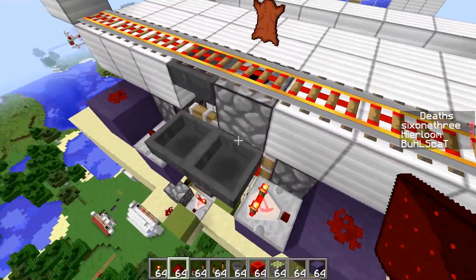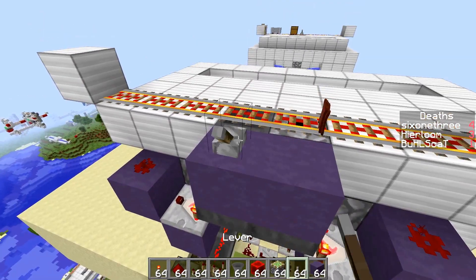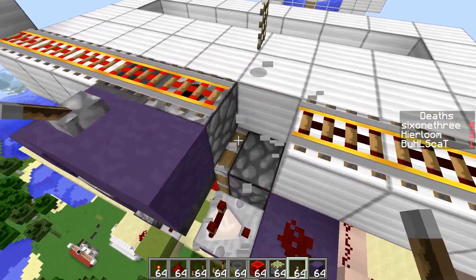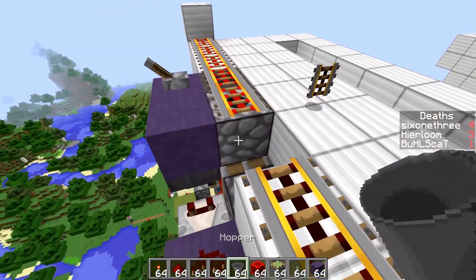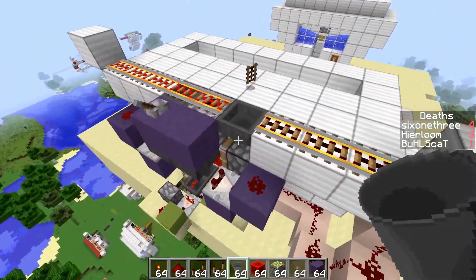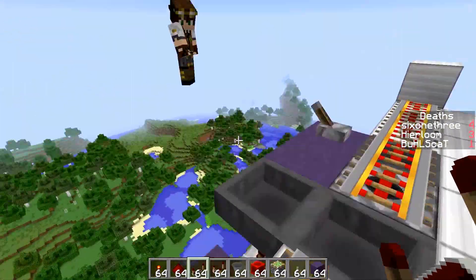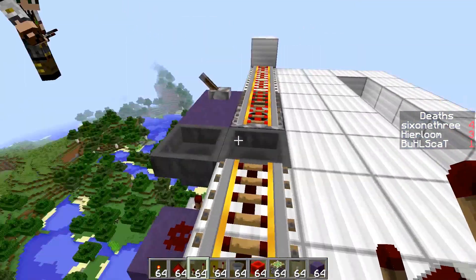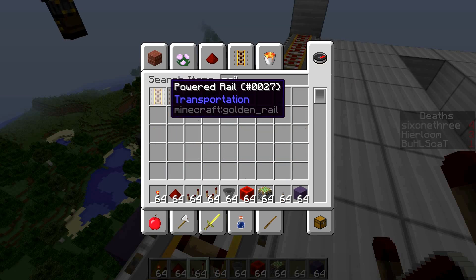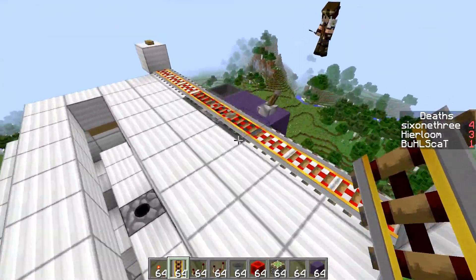Add a shutoff switch on top of these two blocks. The only other thing left to do is add a hopper here — this is optional, but it allows you to attach a chest or even a wheat farm to always keep wheat going in. Grab an extra rail, and that's basically it — all circuits are complete.